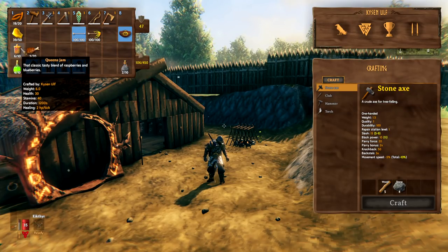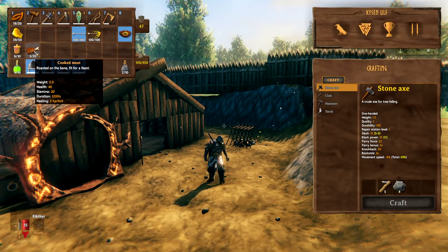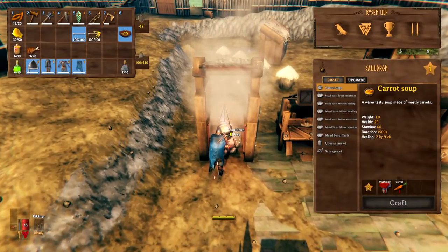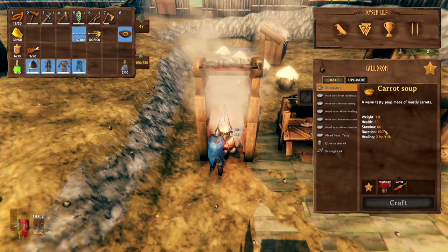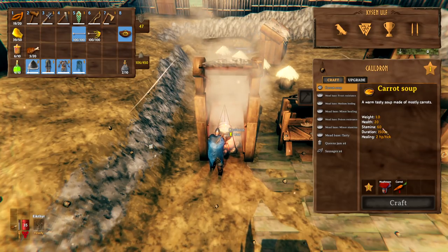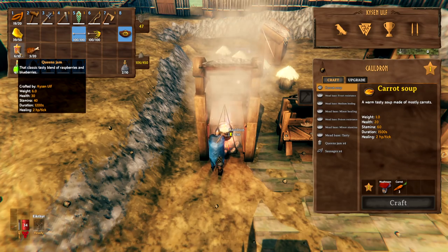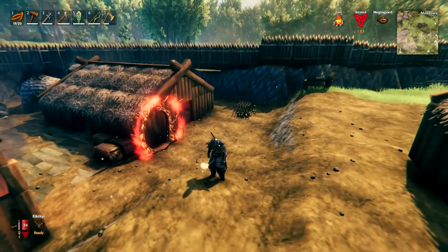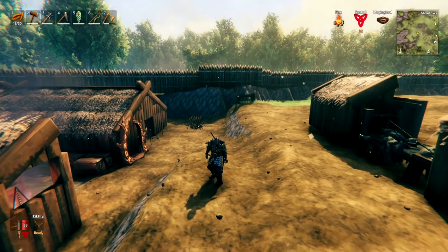My personal preference for the third food slot is queen's jam for the extra stamina and its good duration of 1200 seconds. Alternatively, carrot soup gives a very high 60 stamina and is quite useful - probably preferable to queen's jam, but a bit more difficult to get. Queen's jam also gives extra health so it's more balanced. Feel free to try different options and let me know in the comments what you prefer.